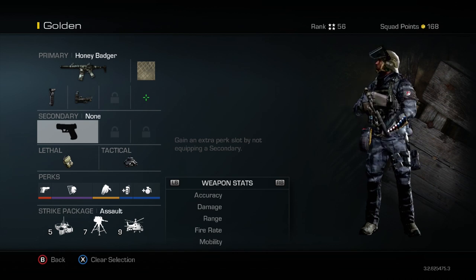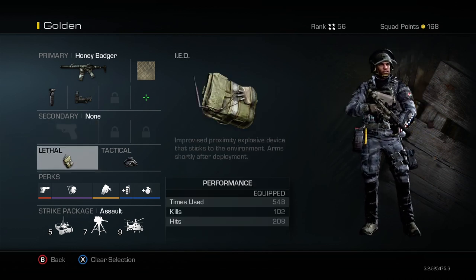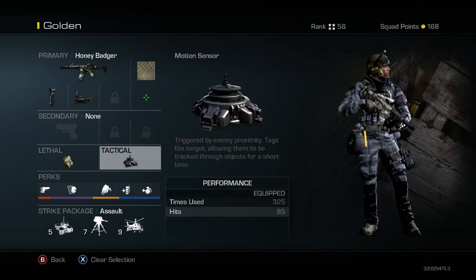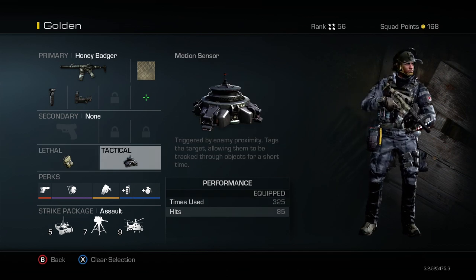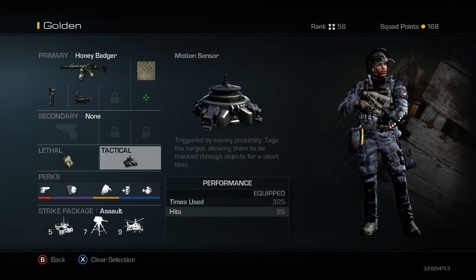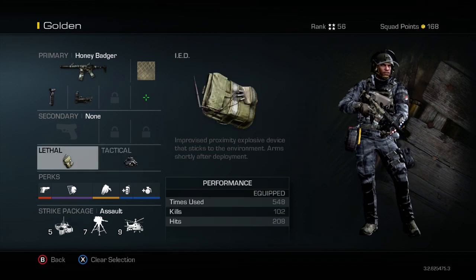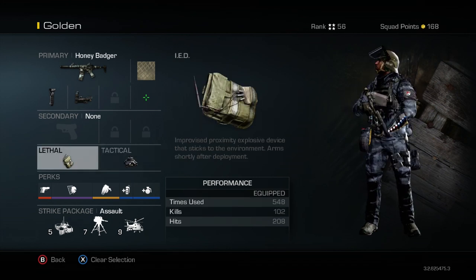Now the lethal and tactical equipment — I'd say these are the most important parts of the class. If you use the IED and motion sensor correctly, they can get you kills and save your life when you have your back turned. They also give you awareness when an enemy is around and are extremely helpful. In almost all of my strategy guide videos, there are multiple times they've come in handy and led to many kills and killstreaks.